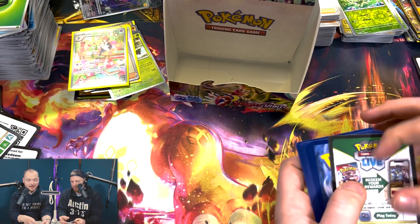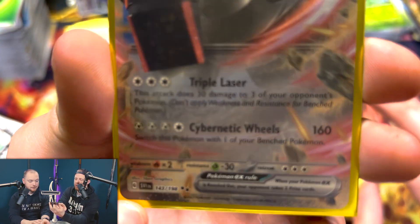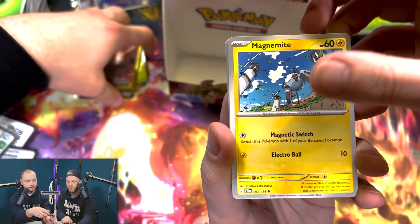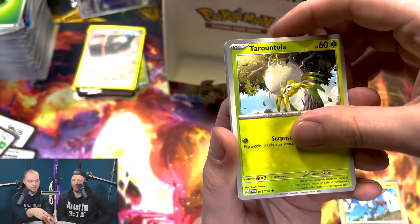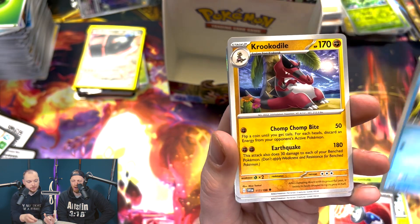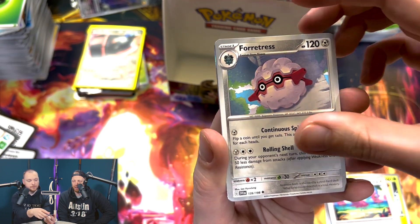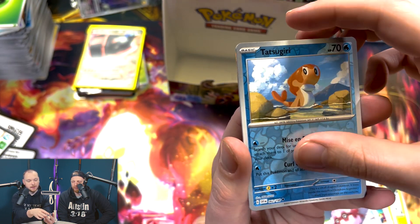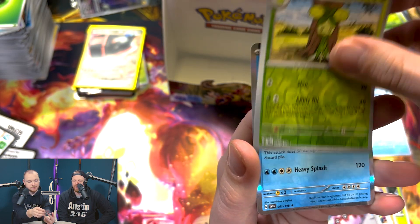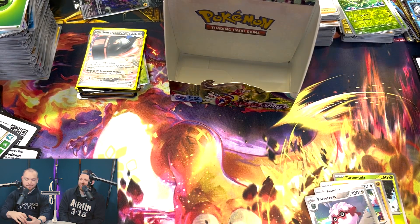One thing to point out: they've also changed it so there are no more set logos — it just says SV1, like the Japanese one. Snubbull, Toedscool, Pokémon Catcher, Klawf, Toedscool, Crocodile, Flamingo — come on, finish strong. Orthworm, Tatsugiri — finish strong! Well, I finished strong, you failed to deliver. Useless James.